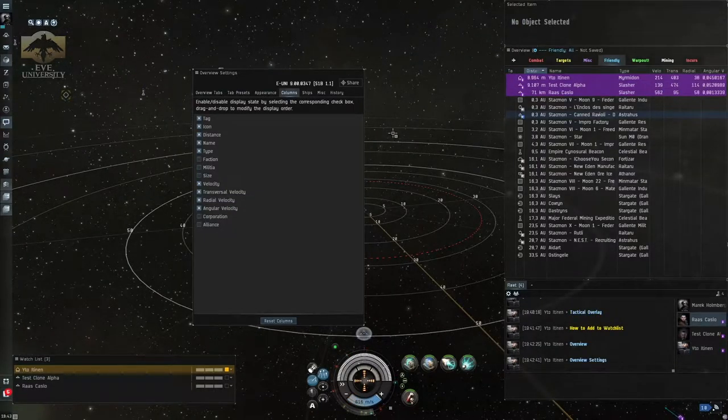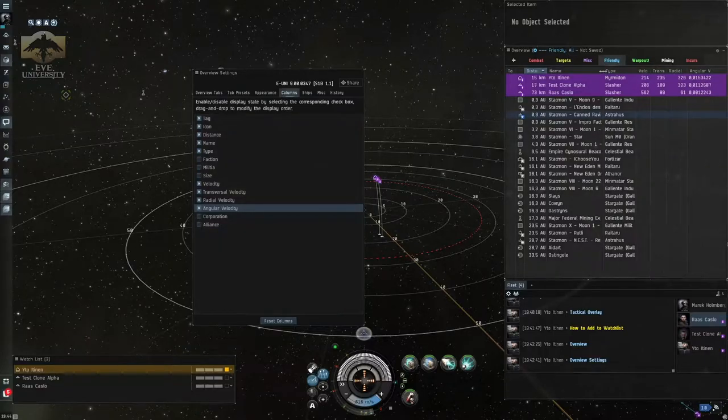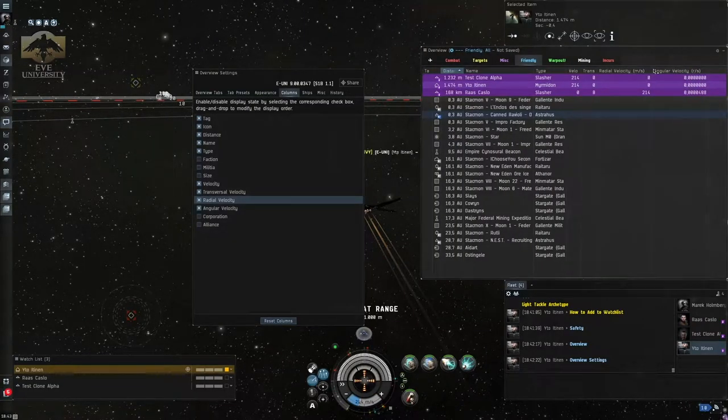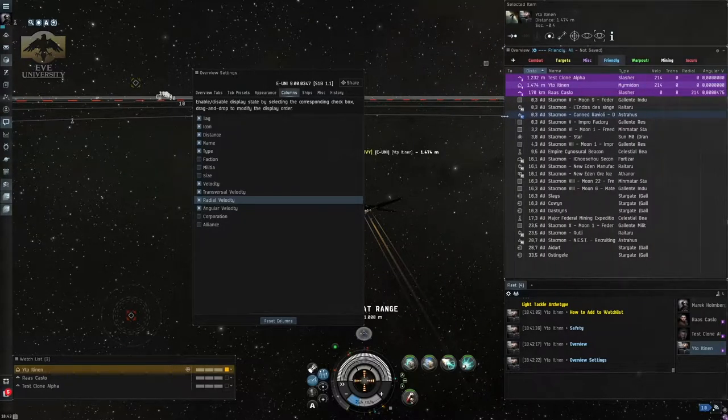You can also arrange the order in which these columns appear in your overview. By dragging and dropping them, you can make it so that immediately after the distance or name you can see the velocity of the ship, then transversal velocity, radial velocity, and angular velocity. My setup requires these columns to be close together so I can see the differences during the exercise. Once done, close the overview settings window and on your overview you should see all the velocities of your fleet mates. You can horizontally drag and adjust the column borders to make them wider or narrower depending on your preference.